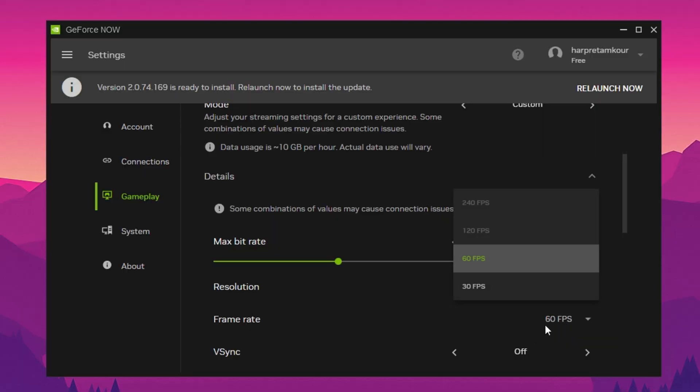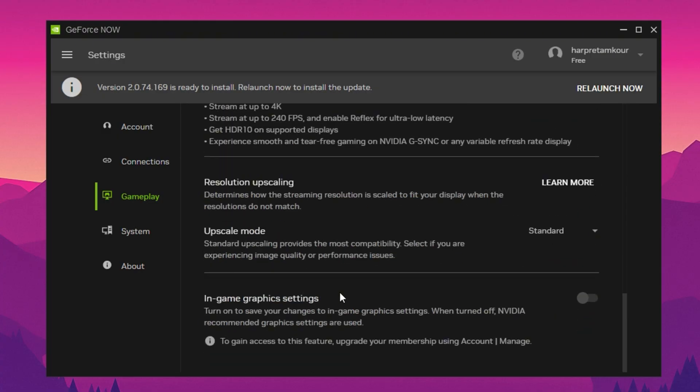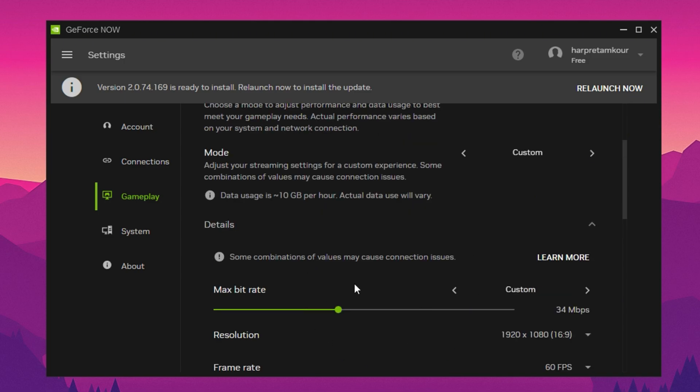Finally, let's talk about the frame rate cap. You want to set this as high as your plan and monitor allow. On Ultimate, you can go all the way up to 240 FPS at 1080p. Since I'm on the free plan I don't have access to that, but if you do, definitely max it out. Some players prefer capping FPS just below the maximum to reduce jitter. You can also set a bitrate cap of 30 Mbps for better consistency if you're experiencing unstable performance. These are the most effective GeForce Now settings for Fortnite if you're aiming for smooth gameplay and top-tier performance. Even on the free tier, these tweaks will give you the cleanest experience possible, and if you're on Ultimate, you'll unlock the platform's full potential for low-latency, high-FPS Fortnite sessions.